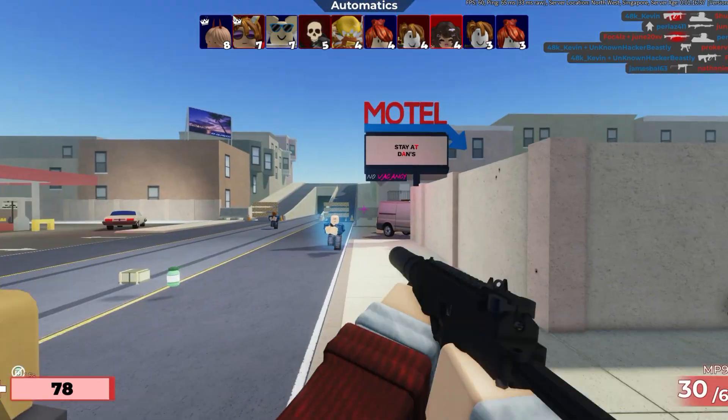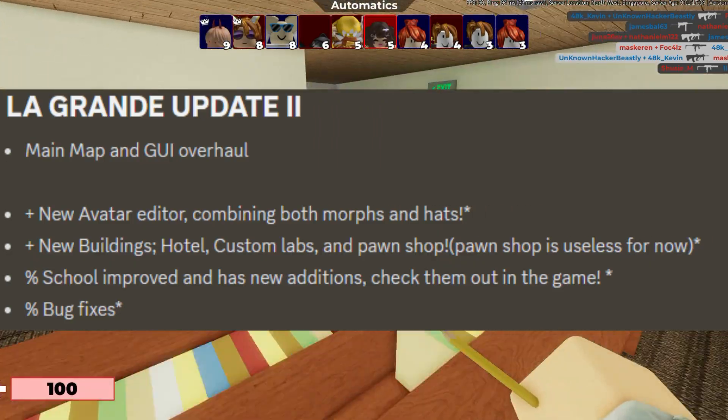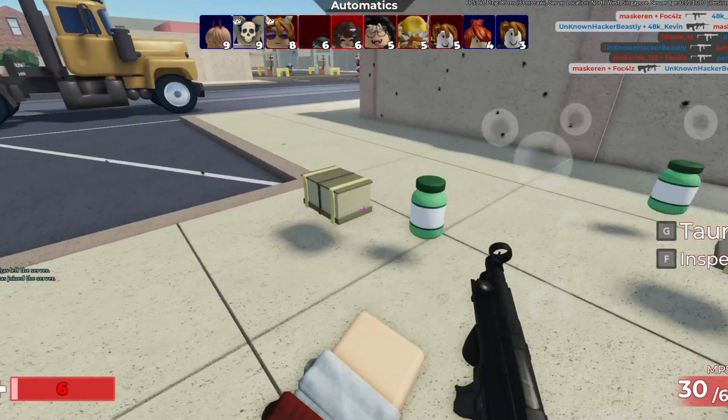Part one included things such as the new avatar editor, new buildings such as the hotel and custom labs. For part two, however, there is more to come that we haven't seen — in other words, there are also sneak peeks for things that haven't come as of yet.